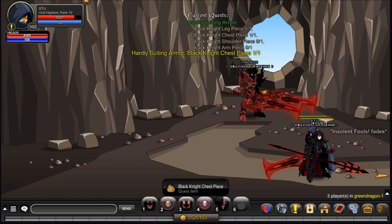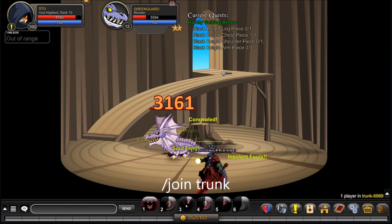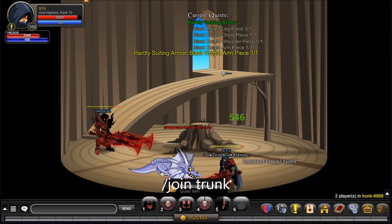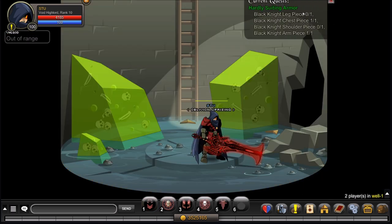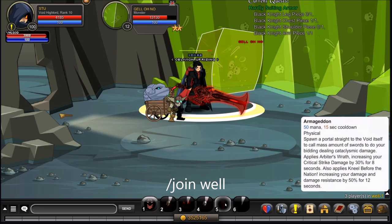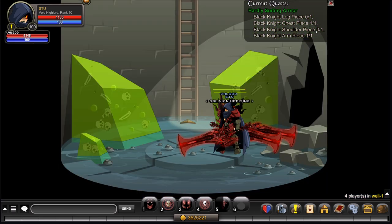There we go, we've got the chest piece. The next thing you'll want to do is /join trunk. Once you're in Trunk, kill the Greenguard Basilisk and there you go. The next thing you'll want to do is /join well. Once you're in Well, walk through here and kill the Jello. It's not a 100% drop so you might have to kill it a couple of times, but that's okay.